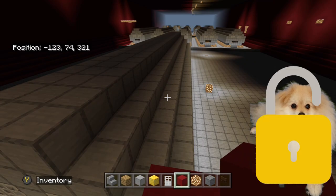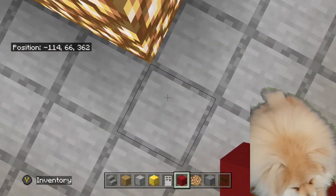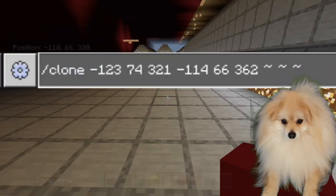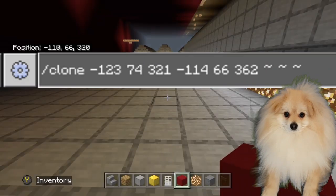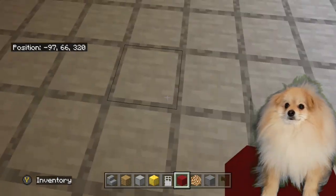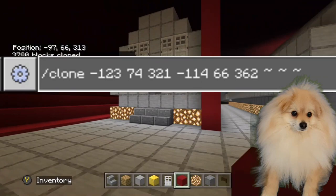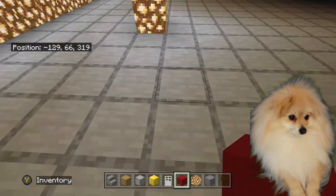It's three-number coordinates, so keep those numbers safe. In the command window you type forward slash clone, then the first set of coordinates with no commas, followed by the second set of coordinates, then you use the tilde three times to represent where you are standing. It will clone from where you are stood, and you can see I've cloned a boiler. Reusing the same prompt with the tilde in place, I can clone to where my feet are — that's given me three boilers, and now I'll count out and get my fourth and fifth.